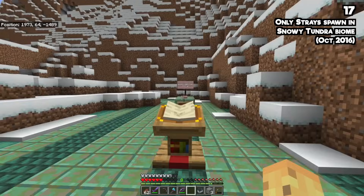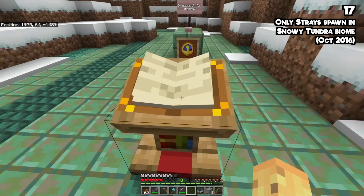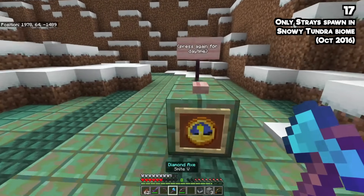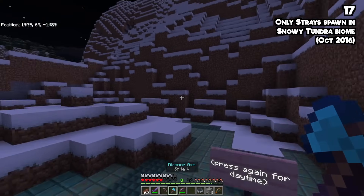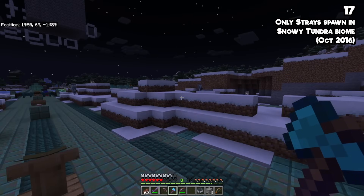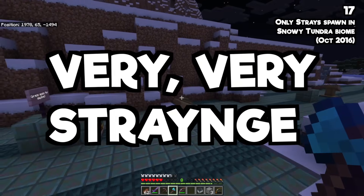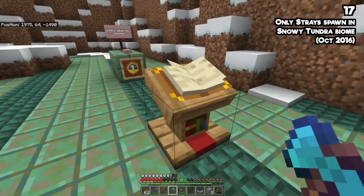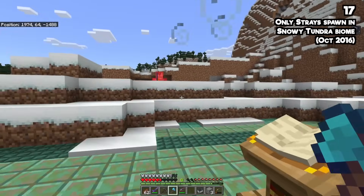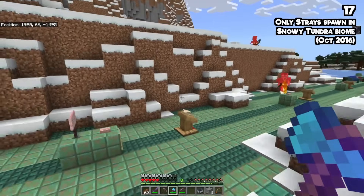This next one I was a little shocked by — it's existed in the game since 2016 but I never actually noticed. When it's nighttime in the Tundra Biome, you can only find Strays; they are the only mob that spawns. You're meant to be able to find other mobs too, but looking around it's just a bunch of Strays. It's very strange, but it is the reality of the Tundra Biome, and it's been eight years.